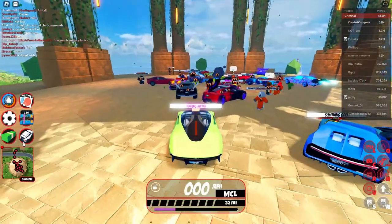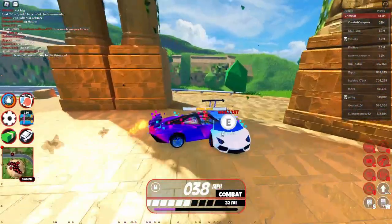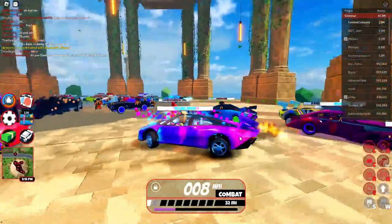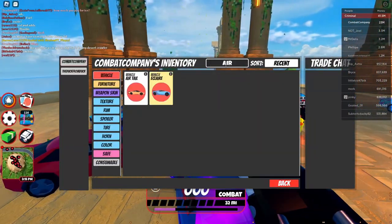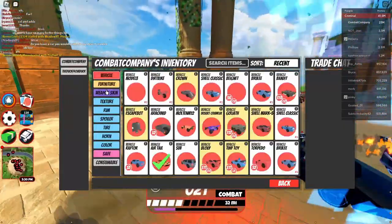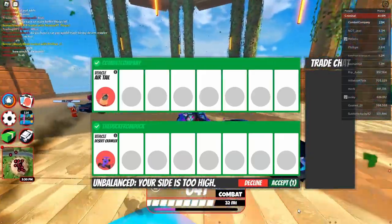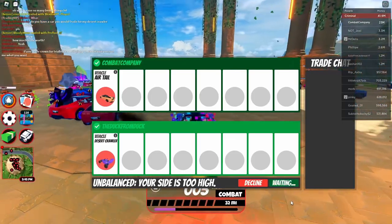Let's set the chat box to trading the air tail. I love being able to spawn this vehicle in easily. We've got Mr. Beast over here — let's see if he offers a huge overpay for the air tail. Looks like we didn't get him this time. This other player is offering the desert crawler and also looks like he has the fake dominance.